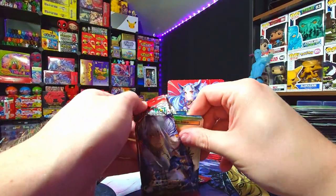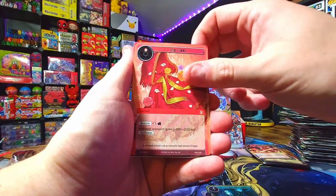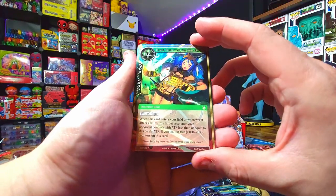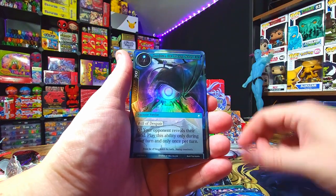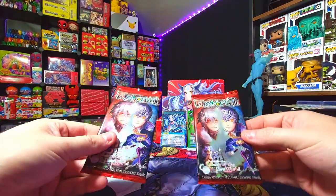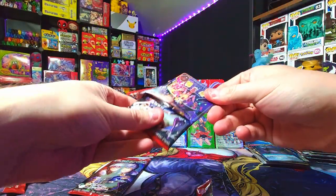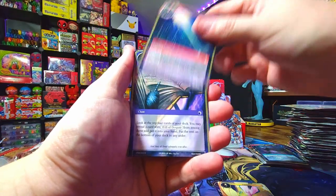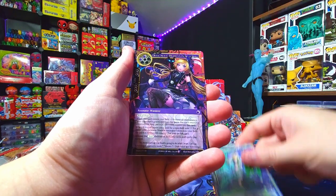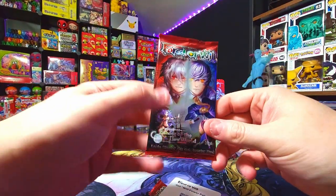This set is kind of weirdly predictable. From previous openings, whenever I got a lot of Sylvia Blades I usually wound up getting at least one full art of her. You kind of see a trend of repeating duplicate cards, which is interesting. Water Magic Stone — Wicked Spirit Eye — but we've only got two packs left. Will we find an uber rare? This one feels kind of heavy so I'll leave it for the end. We got Lilis Petal, Dark Alice, and a Light Magic Stone foil.